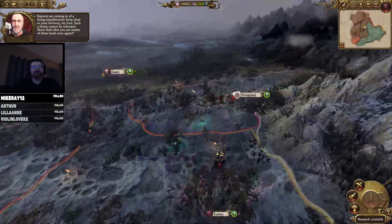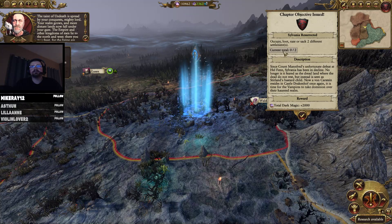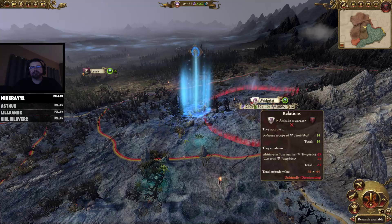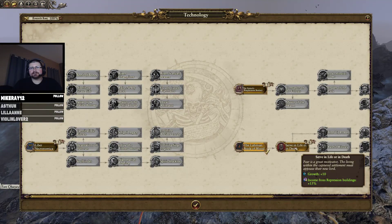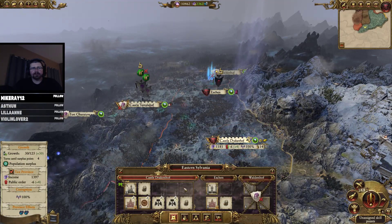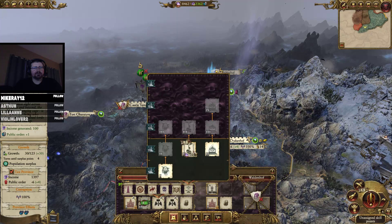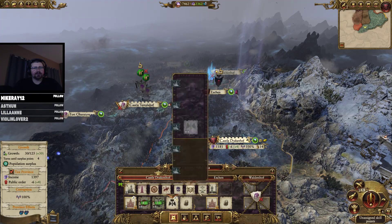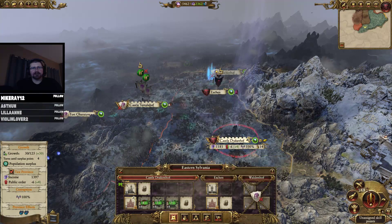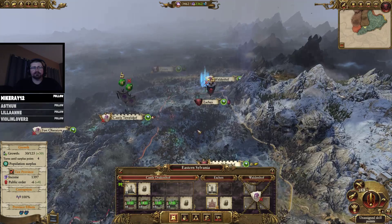Reports are coming in of a living expeditionary force close to your territory — such a threat cannot be tolerated. Show them that the taint of undeath is spread by your conquest. So loot, occupy, or raise two settlements — can do. We have new research: growth and income — we want that. So many upgrades; we need more money. We can make a borrow. What we really want is public order and income — we can do that. Oh, we can upgrade the wall too. Sure, upgrade everything. Eshin can't do much — they just have a cemetery.